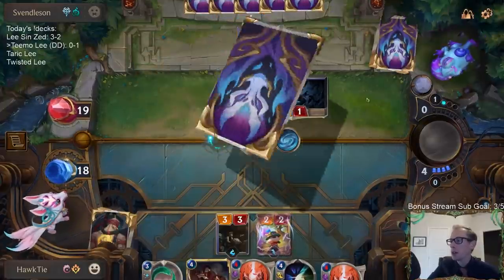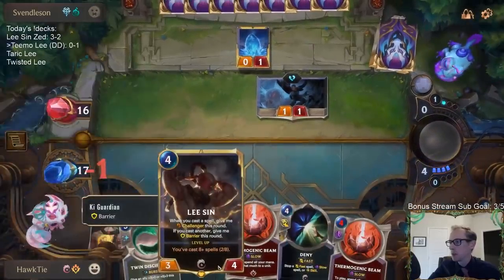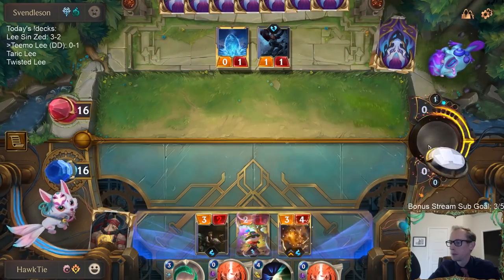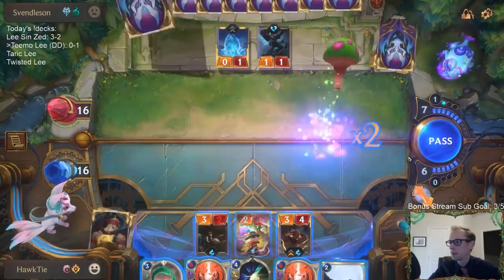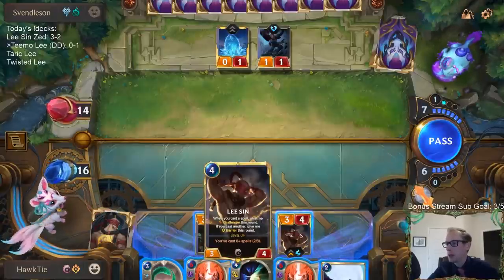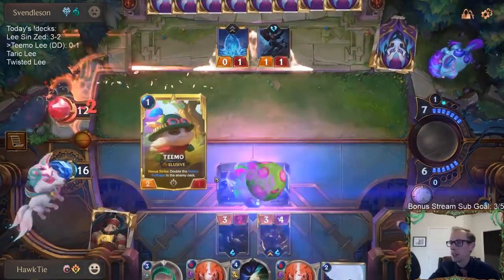The good part about them drawing two cards is that's more puff caps. This will give me an opening to cast Lee Sin. These Thermogenic Beams are so awkward — I just can't play them, I can't tap out. I would like to give the Lee Sin Challenger, but I could cast Twin Disciplines. I just can't play them.